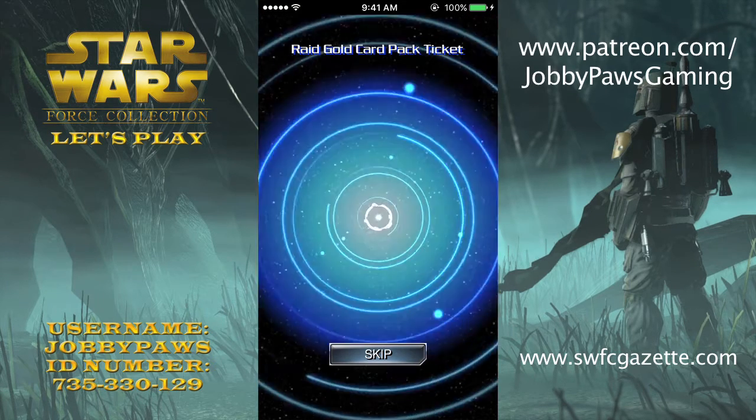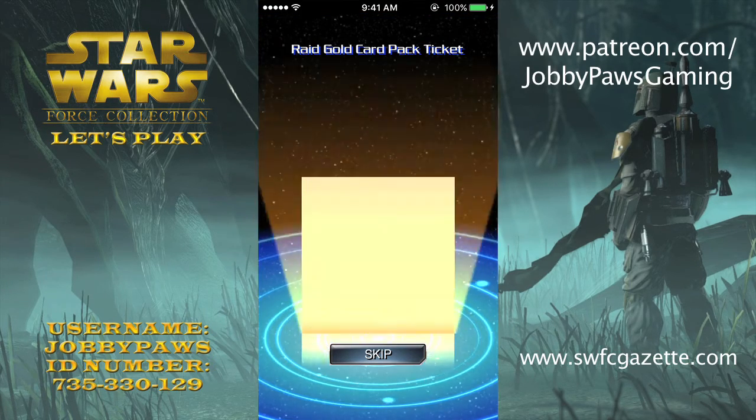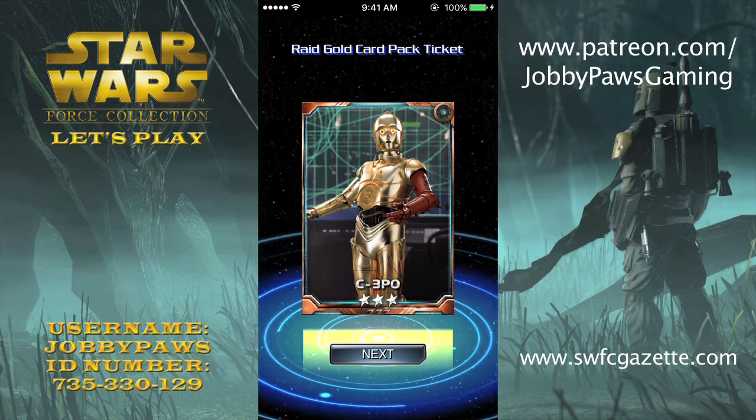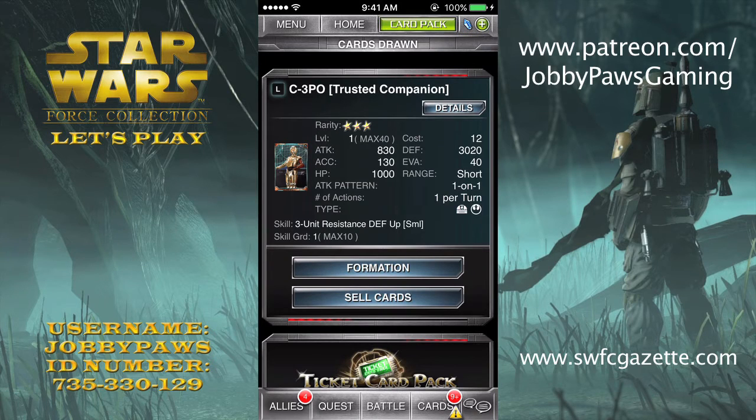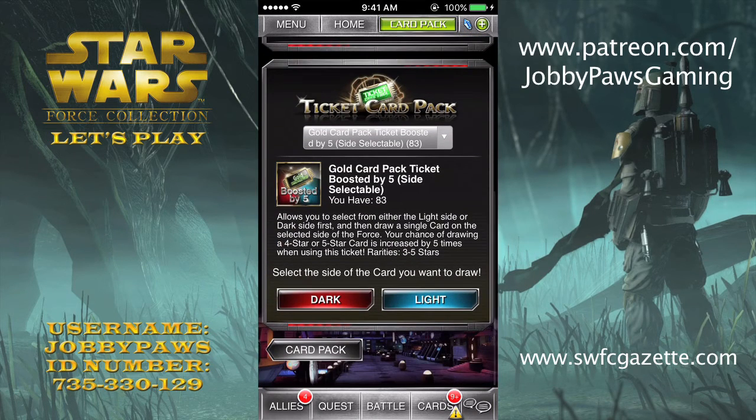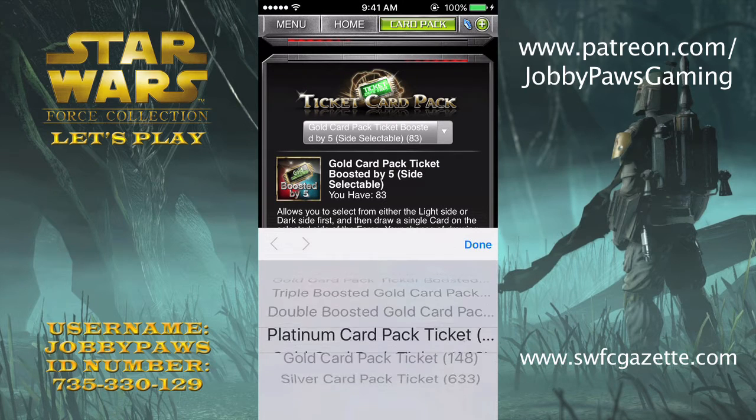Let's check out our gold pack. Nothing — C-3PO. I think that's the new one, right? Yeah, Trusted Companion. Resistance. And then I got all my regular packs with all sorts of good stuff.